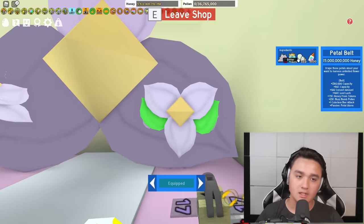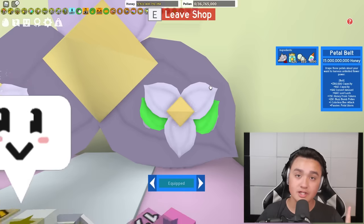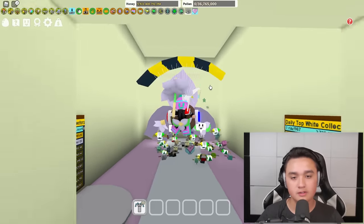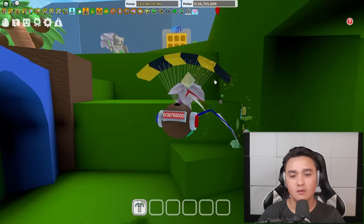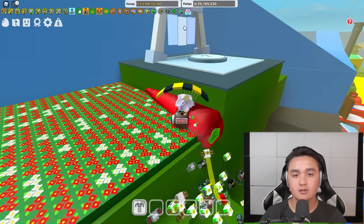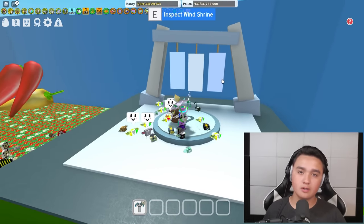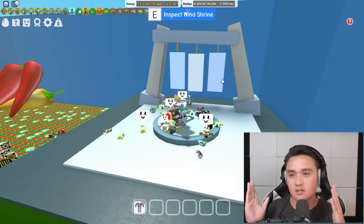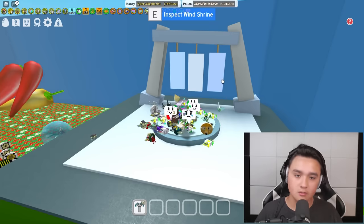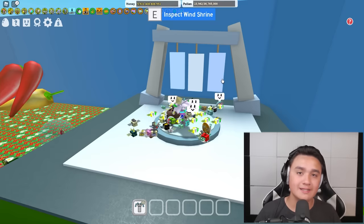Often — as I did myself — people will use their second spirit pedal on the pedal belt, and that's the issue. Instead of the pedal belt, what you should do with your second spirit pedal is get the Windy Bee. You get the Windy Bee from the Wind Shrine right up here — you donate your spirit pedal to the Wind Shrine, you get a bunch of rare items, and then you keep donating to the shrine to increase your chances of getting a Windy Bee.